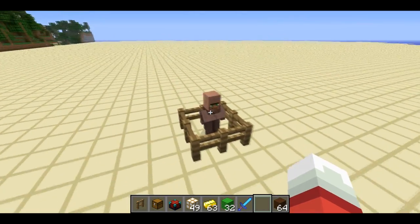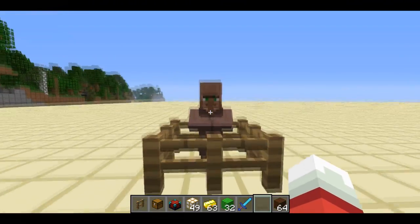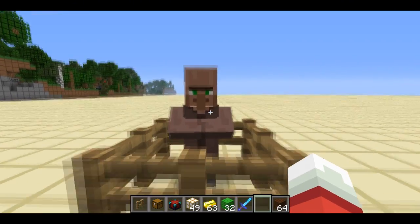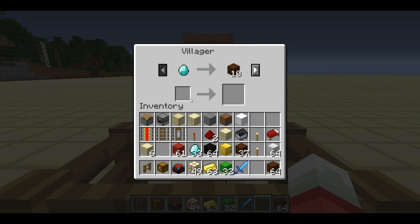Welcome back, Sethbling here. In the new Minecraft snapshot, you can trade with villagers, and I'm sure a lot of you have already seen that feature. What I've done is I've made an MCEdit filter that'll let you, as a mapmaker, go ahead and make your own custom shops. If I right-click on this villager, we can see a custom deal in here. This isn't a deal you'd get in the game normally — I could pay a diamond and get 10 brown wool.